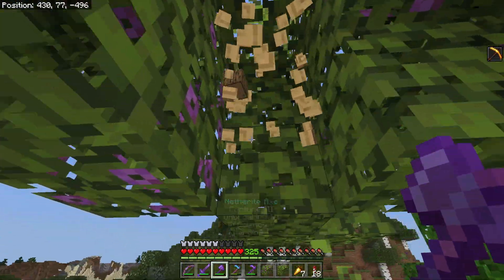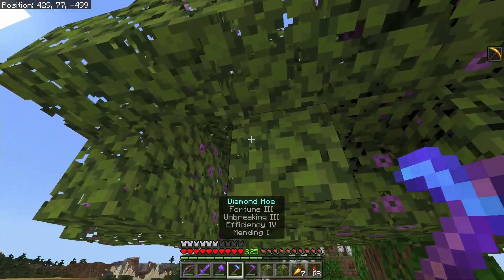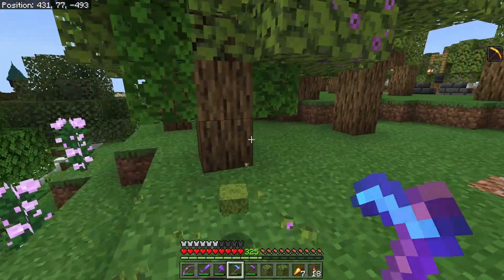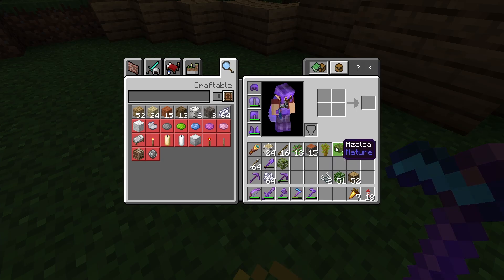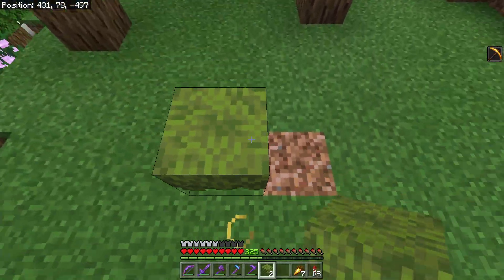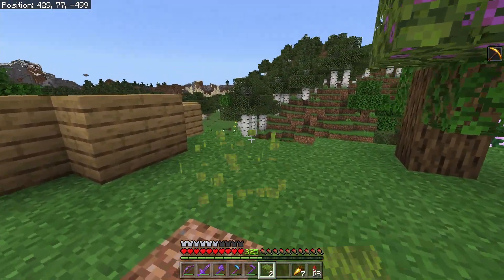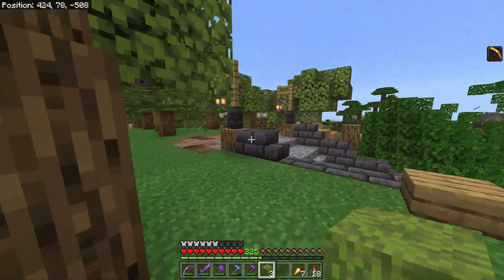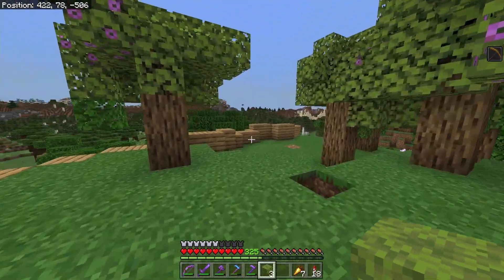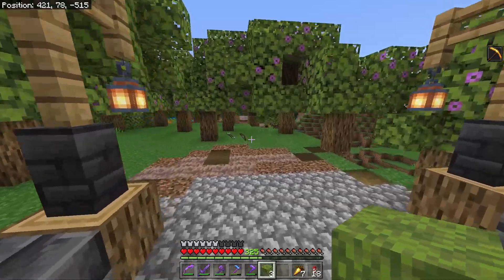These leaves do not change color based on the biome. If you use a fortune hoe or wait for them to decay on their own, you'll get drops from the leaves, which are the azalea bushes. These actually serve as the saplings for the trees, but they don't look like normal saplings — they're really cool looking, one of my favorite blocks in the game. Your sapling return on azalea trees is decent; you'll typically get the sapling from one of the leaves that falls, and you should be able to keep up with planting.